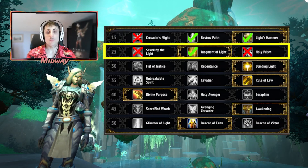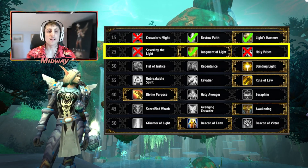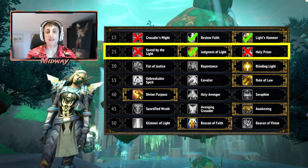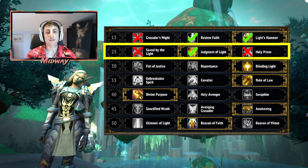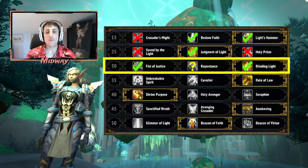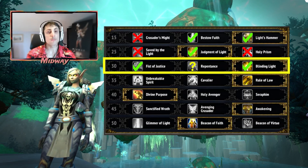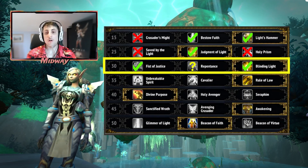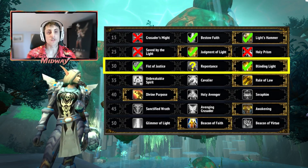Crusader's Might is a dead talent since the nerfs in 9.1. Moving on to the next row, Adjustment of Light Server will be the default pick here. It adds a lot of extra healing at no extra GCD cost, and it's just going to do so much more healing than the other options, so it's basically an insta pick. The level 30 row — the CC row — is not very meaningful in the raid in particular, and it will depend on the bosses.